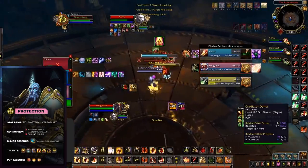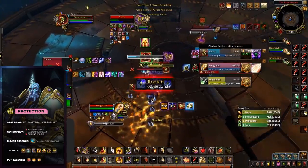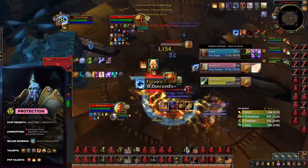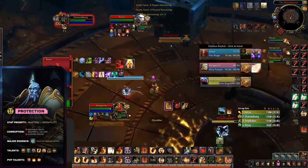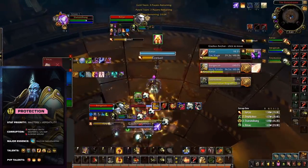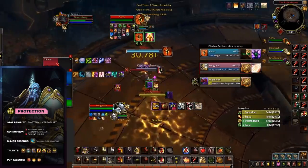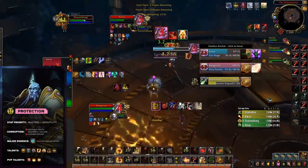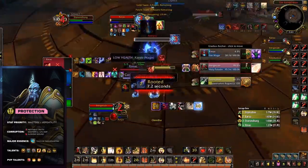Despite lacking some in the damage department, Protection makes up for it in utility, offering unrivaled off-healing thanks to the Hand of the Protector talent and their strong baseline Flash of Light, as well as strong defensive cooldowns for both themselves and their team with abilities like Guardian of Ancient Kings, Blessing of Spellwarden, and Hand of Sacrifice. Thanks to the same interaction Holy Paladins have with Fist of Justice, Protection Paladins can get their stun on an extremely short cooldown. Pair this with their obnoxious silence from Shield of Virtue, and you can see why Prot Paladin is the last tank standing. Thanks to the talent Hallowed Ground, anyone inside Consecration is immune to slows, and thus Gladiator's Spite will not stack.